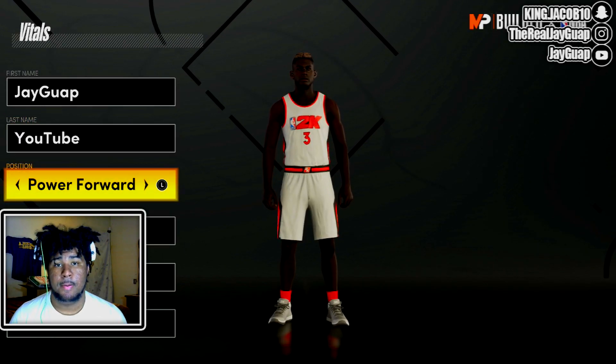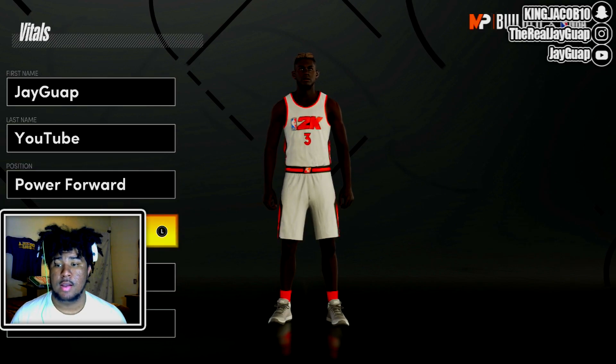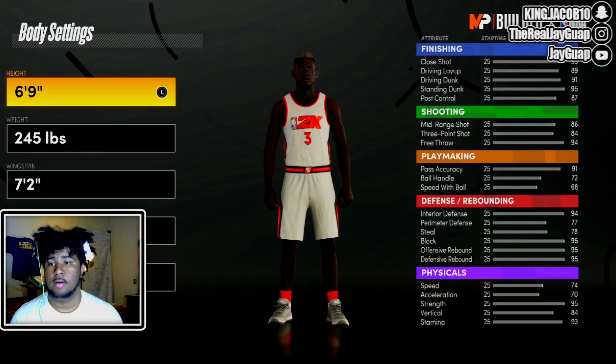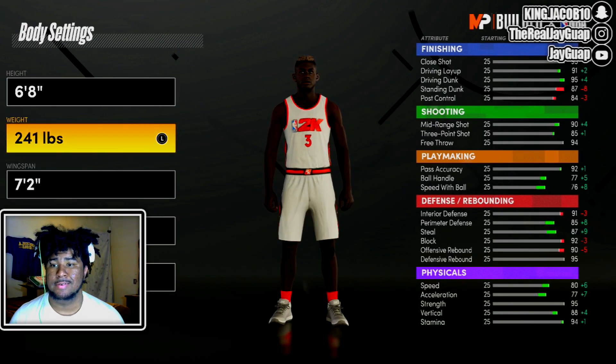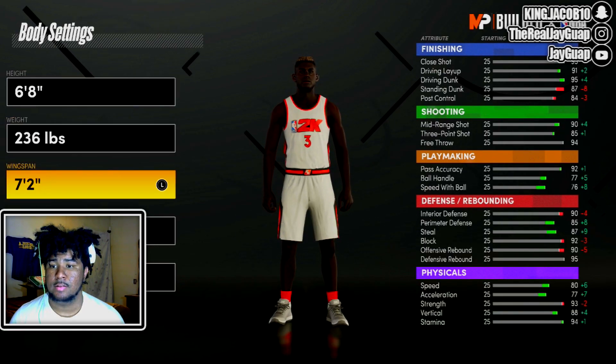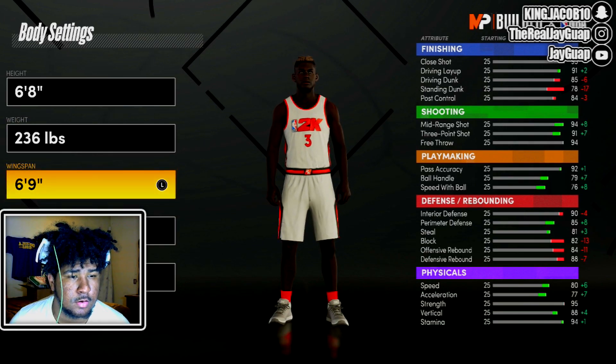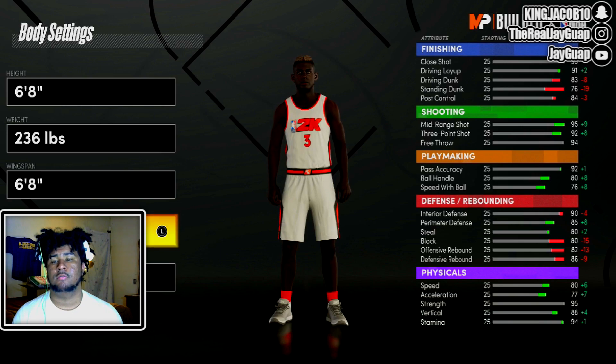For position and jersey number, it does not matter. We're gonna go 6'8", 236 pounds, and the wingspan is going to be 6'8" as well.